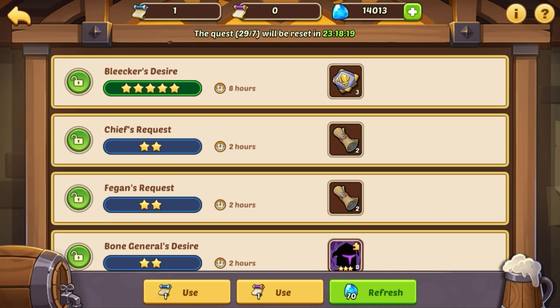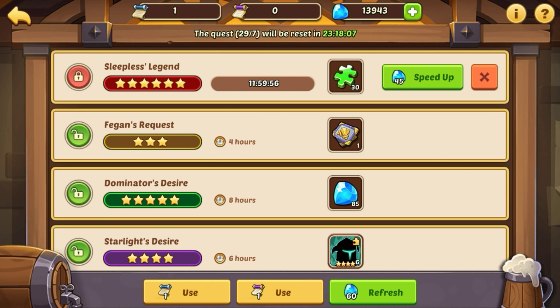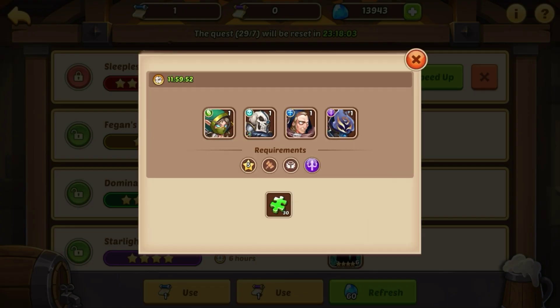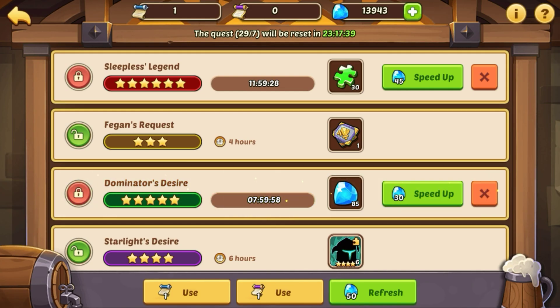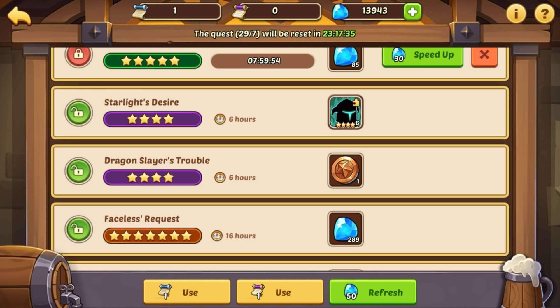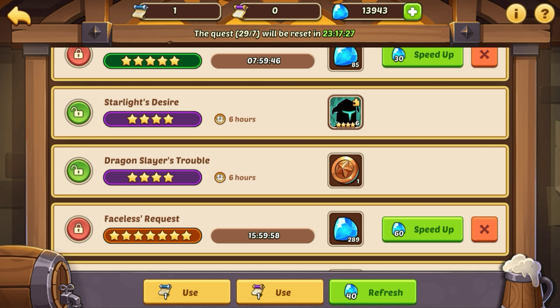I don't really like any of the offerings here, so I'm going to refresh for 70 gems — and there's a nice six star mission, we'll take that for sure. By the way, you can't complete seven star missions unless you have a six star hero. You need six stars to complete a seven star mission, so if you don't have a six star, get one as soon as possible so you can start completing those seven star missions — they are essential. We'll also take this five star mission for gems — and look, we got a seven star! That's one of our two seven star missions for the next monthly tavern quest coming up.